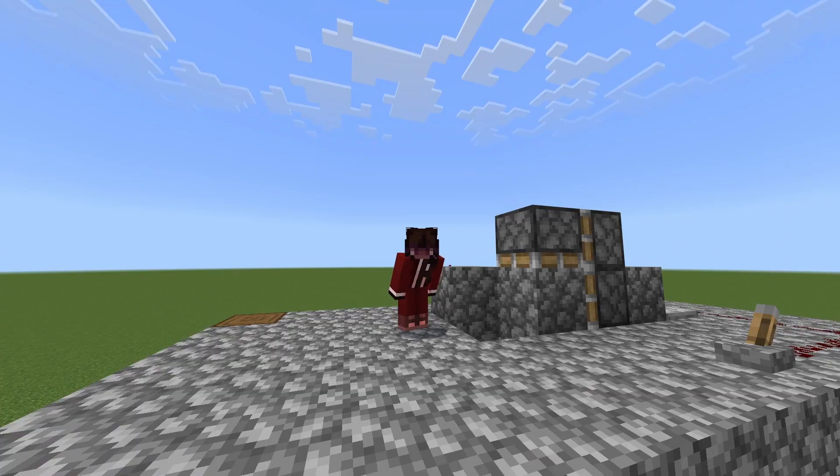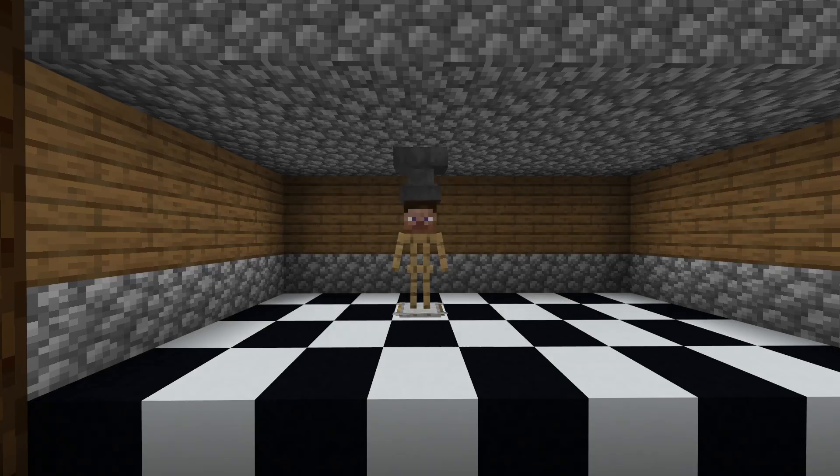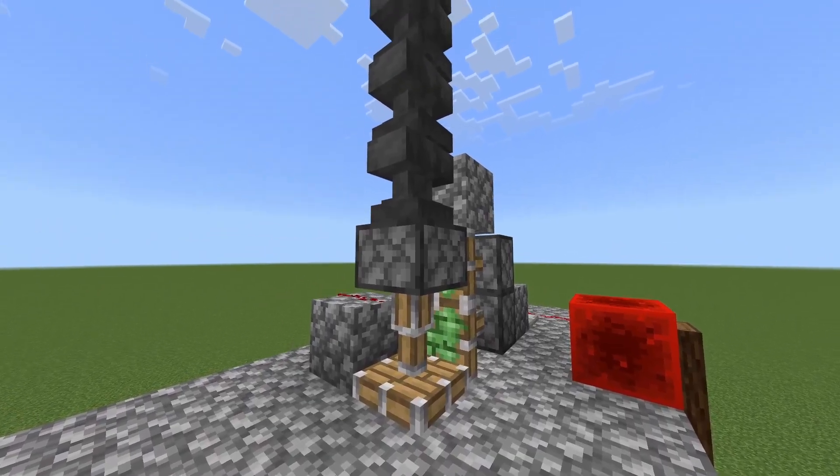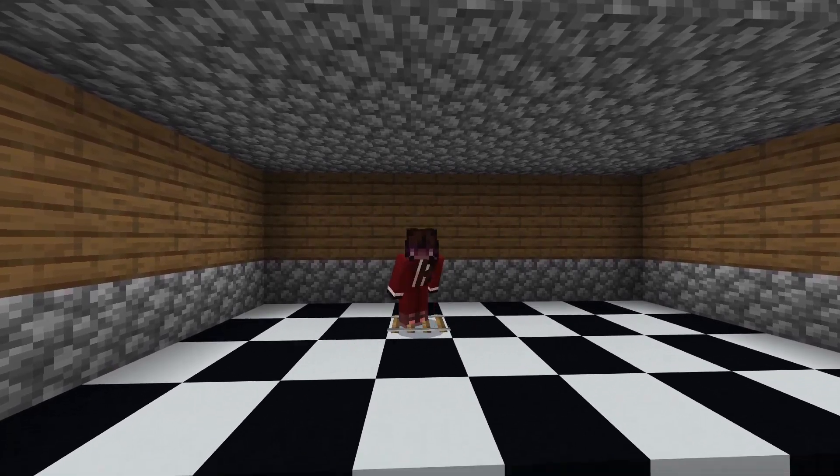Now it was time to build the trap. My idea was to create an upside-down double piston retractor which would quickly open up a hole in the roof. And above the hole would be anvils atop anvils, waiting for the perfect moment to fall on the heads of my unsuspecting friends.